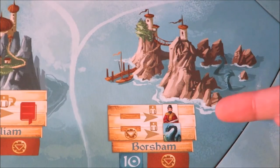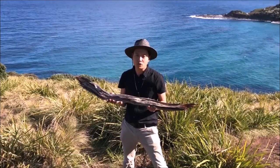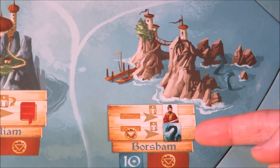In the Isle of Borsham, for every timber that you have on your boat, you can trade it in for a pirate for every person you have on deck. If you add a coin to it, you can also exchange it for a sea serpent.